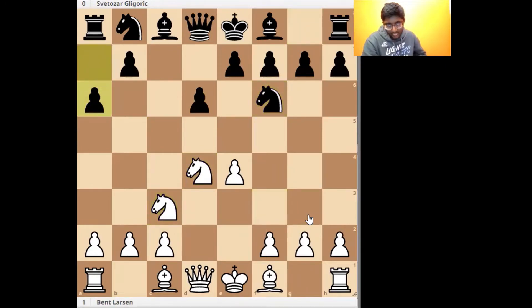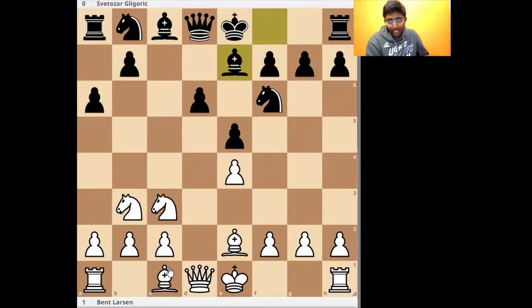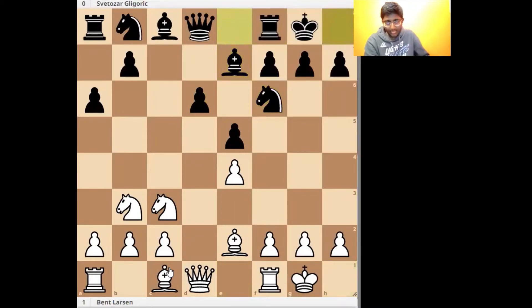This is the Najdorf, and in the Najdorf there are many variations like Be3 or Bg5. Larsen goes for a more positional line with Be2, which is played by many positional players like Anatoly Karpov. So e5 is the move that black plays, Nb3, Be7, castles, castles.